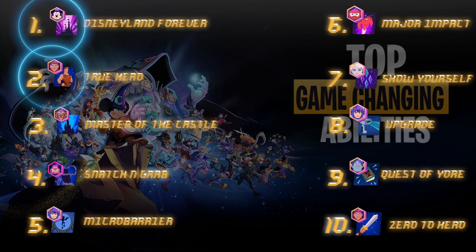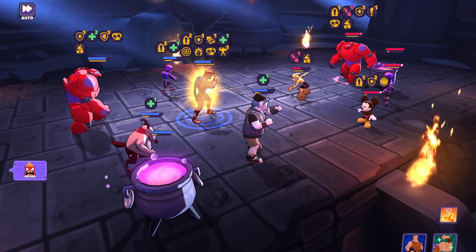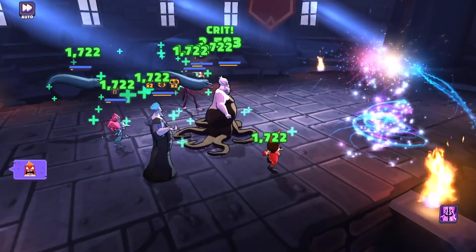When I polled the top players, number one was unanimous and number two came in the same. Number 2 is True Hero — what makes Hercules heroic, what makes Zero to Hero possible, and an absolutely game-changing ability. Number 1 is Disneyland Forever — the ability that makes Mickey Mouse who he is, the reason he's in S-tier. If you kill Mickey too soon, he's going to heal all of his allies and deal devastating game-ending damage to your team. It's got everything: healing, damage — absolutely phenomenal and well deserving of the number one spot of game-changing abilities in DSA.